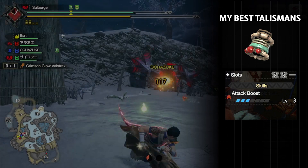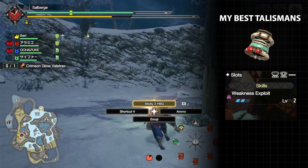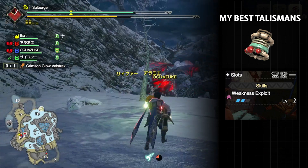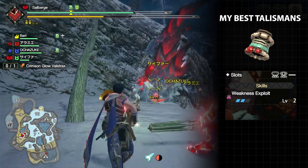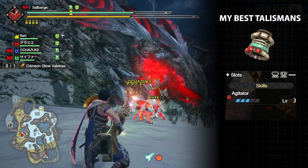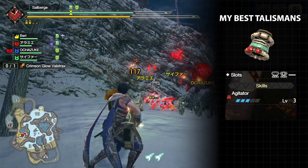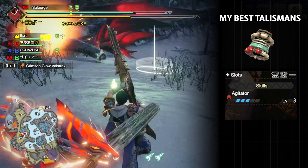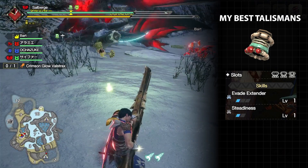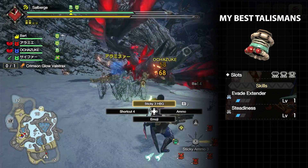Weakness Exploit 2 with one level three and one level one slot — this has better slots than the armor piece Valstrax Braces, so fitting in more skills is much more flexible. Agitator 3 with one level three and one level one slot — this has three level two skills worth with better slots than the Goss Harag Grieves S, which has the same skill level.